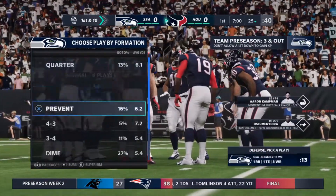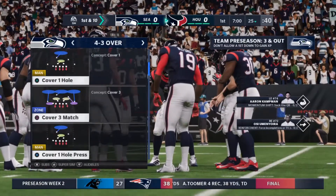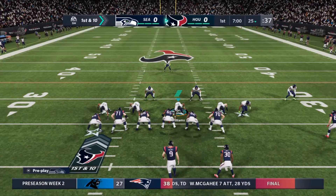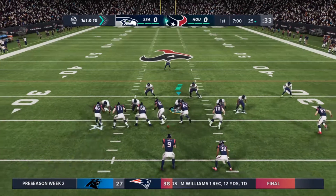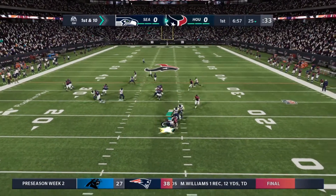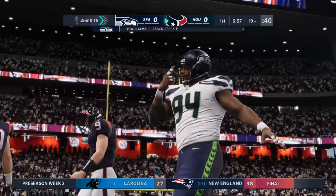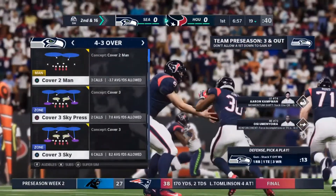Doesn't matter whether he's throwing it, running it, handing it off — however he has to do it — as well as exhibiting some leadership, that's what he's trying to accomplish. They'll begin by running the option, but the Seahawks defense gets to him and brings him down. A bad start there, a big loss on their first play from scrimmage. It's second down, back at the 19-yard line.